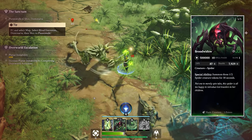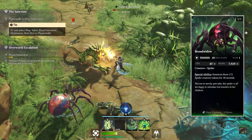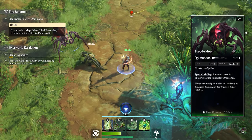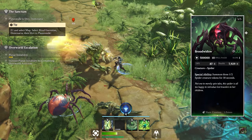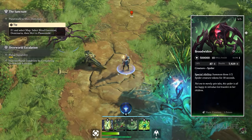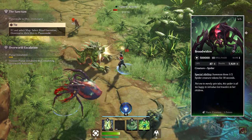Brood Widow is a fantastic creature for eight mana — a 5-5 that hits very hard and at range. It has a special ability where it summons three 1-2 spider creature tokens for 30 seconds, though I've never seen it use this and it probably needs to be patched. Once fixed, it'll basically give you a portable spider nest everywhere you go.